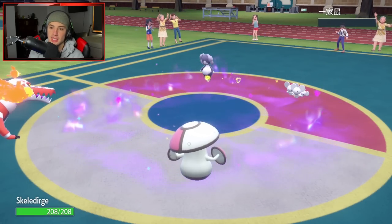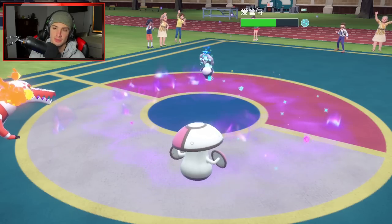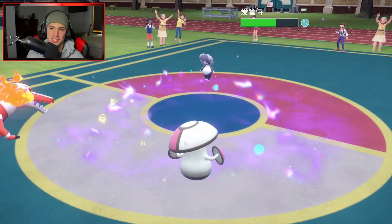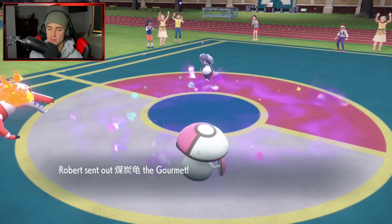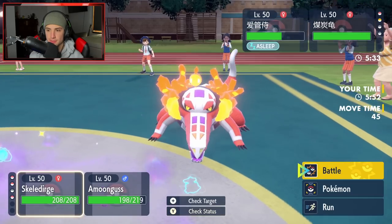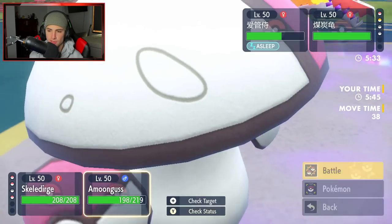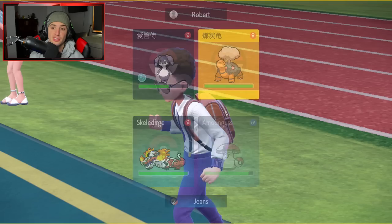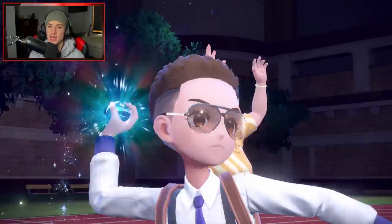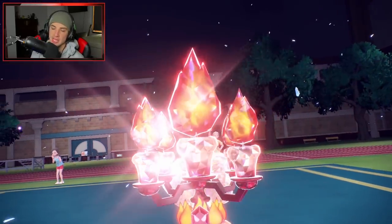Now we have to deal with the one and only Torkoal. We know Torkoal's coming out here, we know it's going to be a problem. I am going to be a Spore spammer here — I have to. I'm just going to Terastallize my Amoonguss, put Torkoal to sleep, take out the NDD with this fire move, and then just go from there. The only way this person has a way out is going to be protecting the Torkoal here and trying to waste out the Trick Room turns.